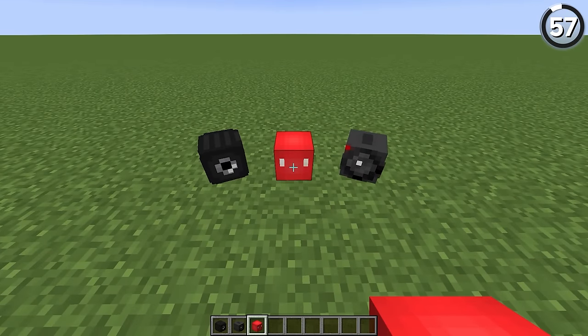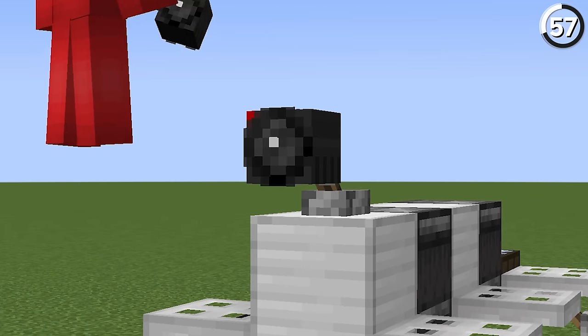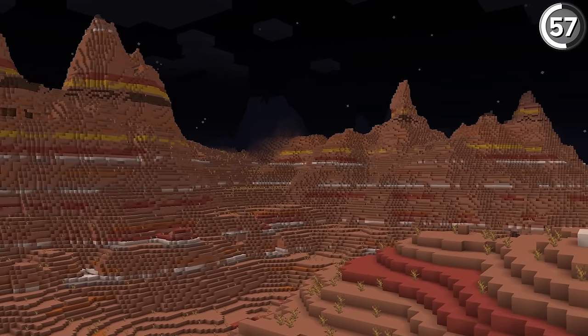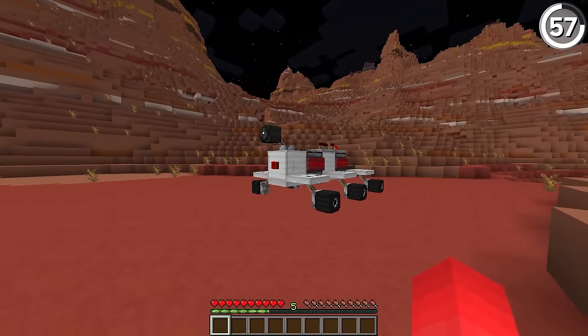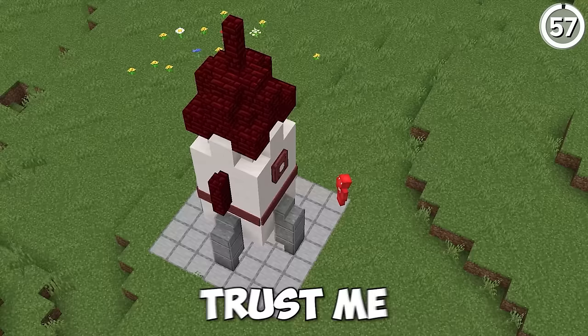With the help of custom player heads, we have just what we need to make ourselves a replica of the Mars rover. By using one of them as a camera up top, this really does sell the illusion. I think if you were to tuck one of these inside your next mesa biome, that might be all you need to turn that red desert into the red planet — which is a lot cheaper than spending billions on a rocket.